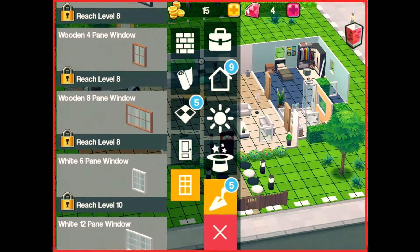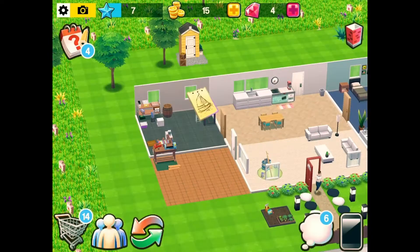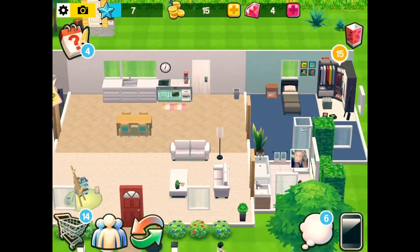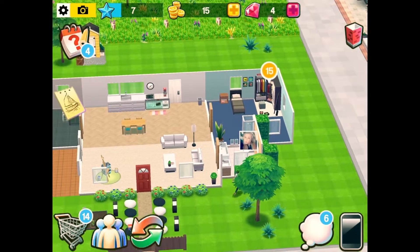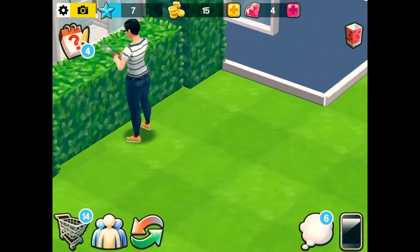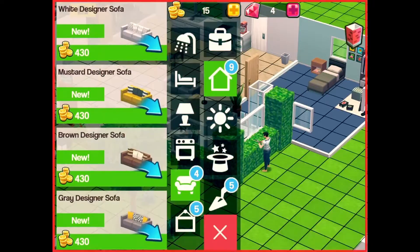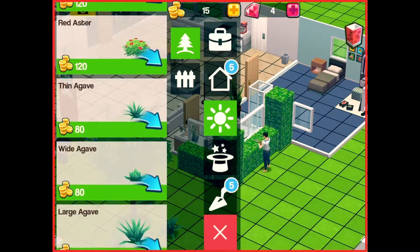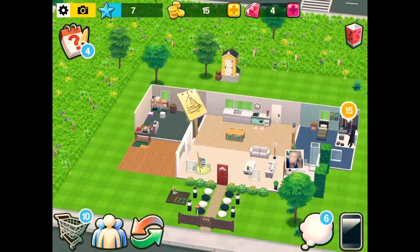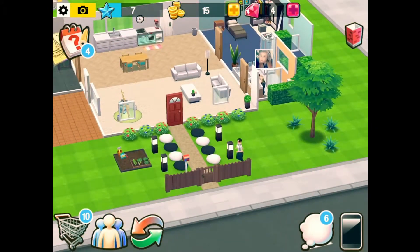Obviously as you level up you unlock more options to design with, which is cool. I mean I haven't done very many changes with this really — I've started putting in some decorations as you can see, like some bushes, but I need to buy more and I haven't got any coins right now.